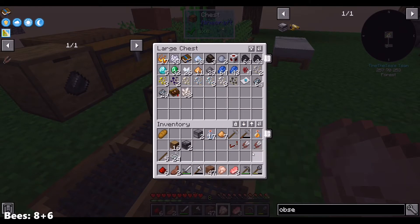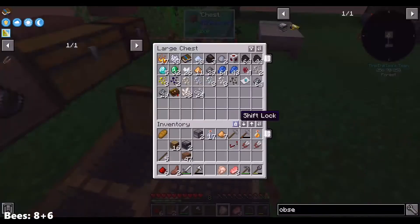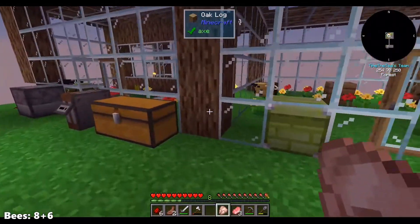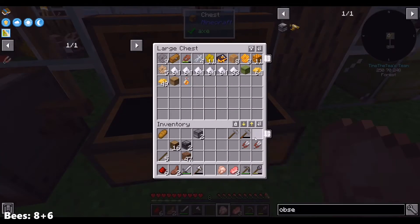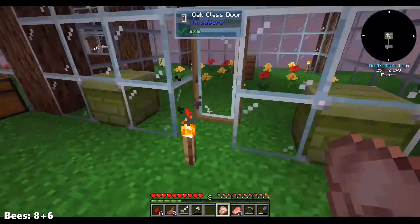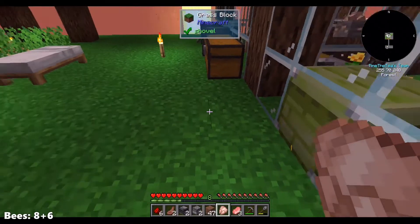We need redstone, we need more redstone to do this, definitely. Get the string in here, easier to find. Okay, three out of four are in, four out of four. Okay cool, so we will begin operation creating chaos.